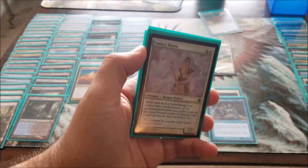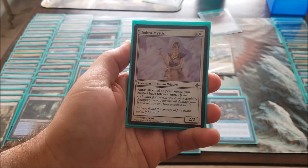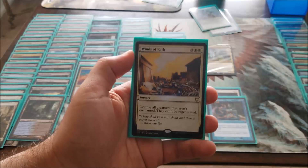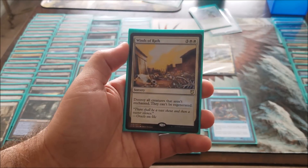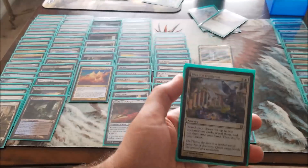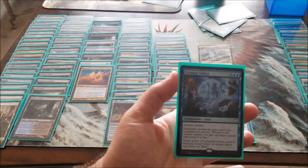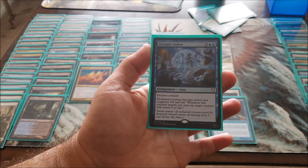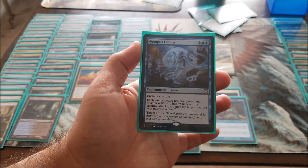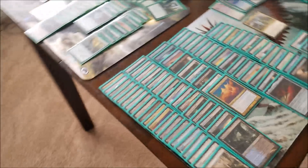Umbra Mystic — my friend Frank actually suggested this card and it is a bomb. It makes all auras totem armor. Winds of Wrath was a suggestion — very good suggestion, every non-enchanted creature is destroyed. Plea for Guidance I put in here just to get more auras out. And then Octopus Umbra because I love it — I can literally make Chromium into Zoidberg, but you know, deadly Zoidberg. Really, really deadly Zoidberg.